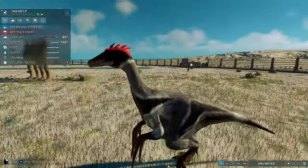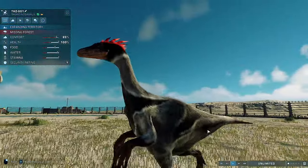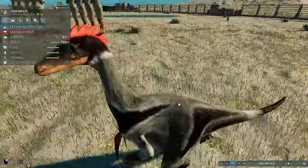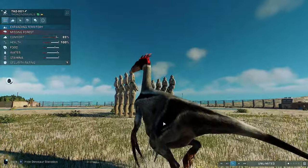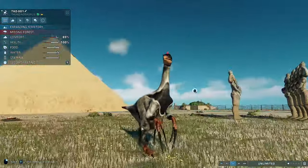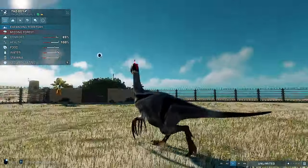One of the interesting things about it is the fact that his body has very different shades of grey, which is what I did for its main body. The black parts are part of the pattern, and then obviously there are the claws. Nothing to say about the feet and the claws.